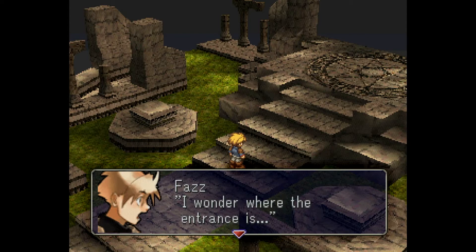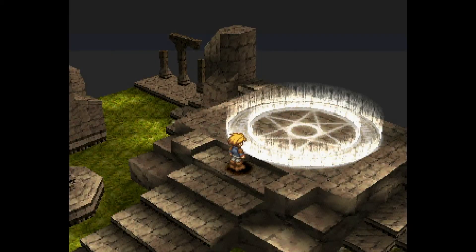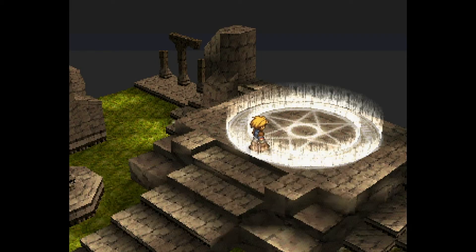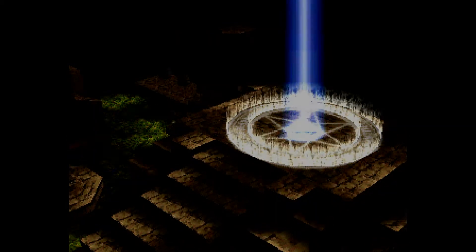Now we are ready to let Faz speak — he's saying 'I wonder where the entrance is, I have a feeling if we just approach it...' and yeah, there we go. I guess there's only one way to find out. We were outside where these knights were standing guard but they were no match for us, and now here we are.